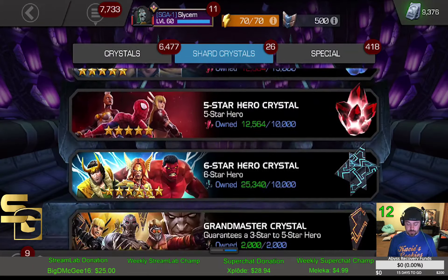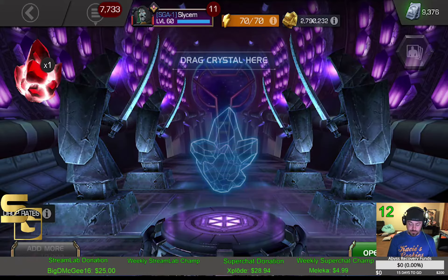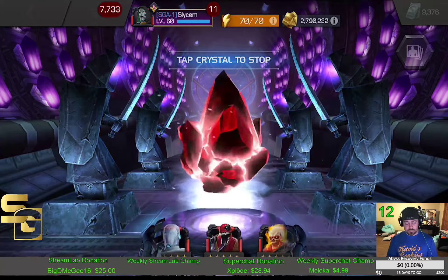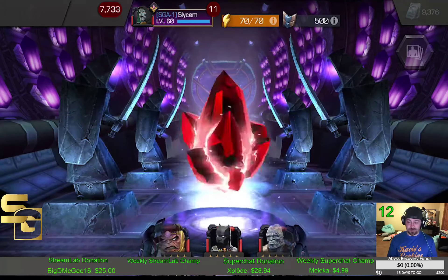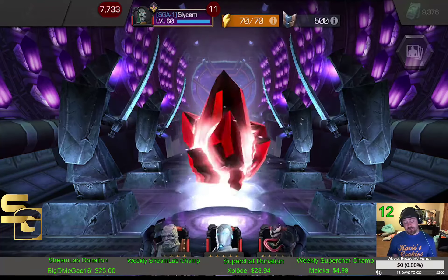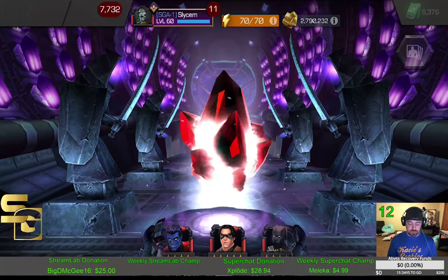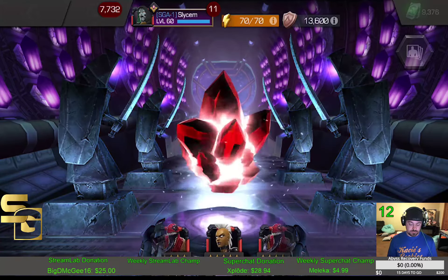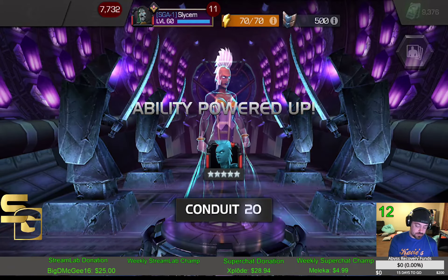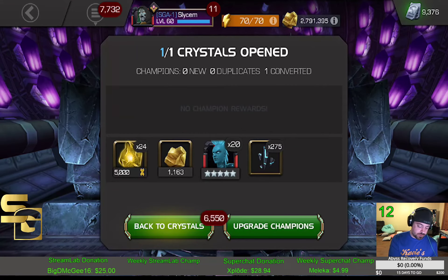We are going to have two six-stars and a five-star to open. Let's open the five-star first. Five-star wise, any dupe is good — Omega Red, Corvus, and Nick Fury are the big three. And we get a Storm. I do have her, and she's not ranked up any. So some Mutant ISO, some gold, and some six-star shards. We'll take it.